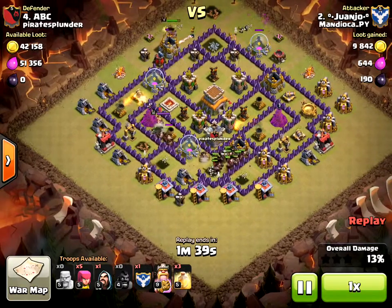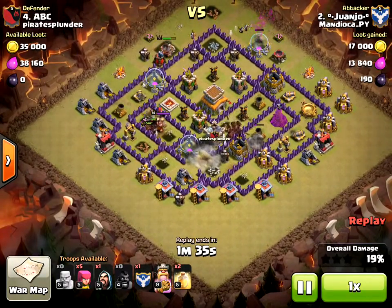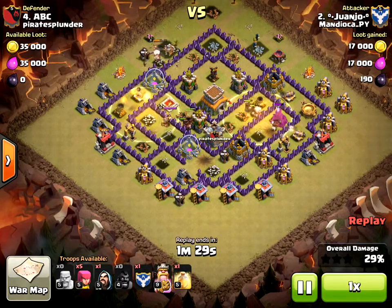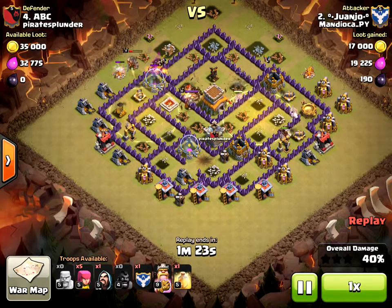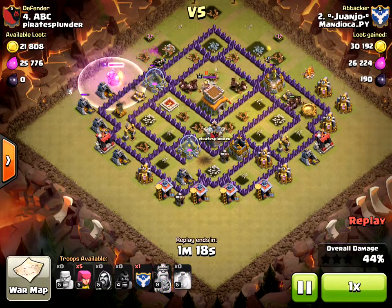I've seen updated videos of this base — I think Clash of Clans with Cam did it. There is a way to make it better against hogs, and I was thinking about actually doing it. I might try for war number 20, but I'm not really sure if it's a perfect idea. Basically what it is, is putting giant bombs between the teslas — I'll get to that part in a little bit.